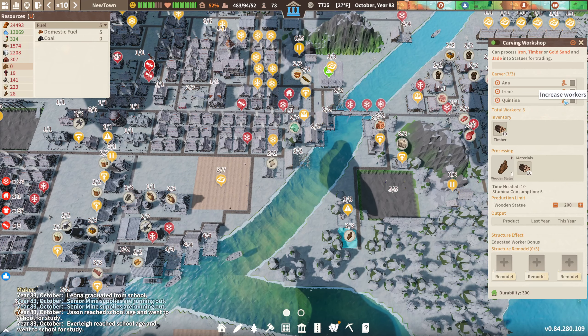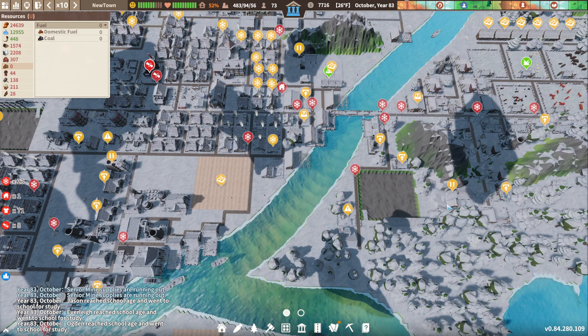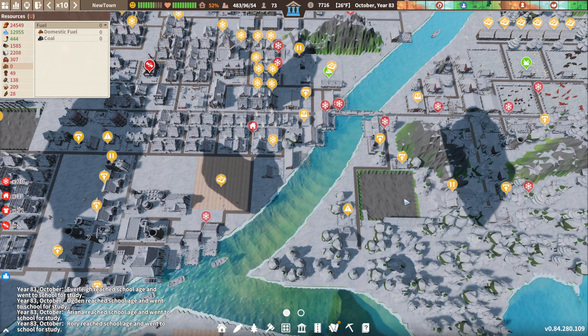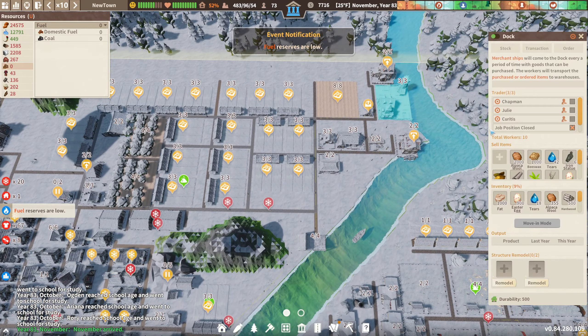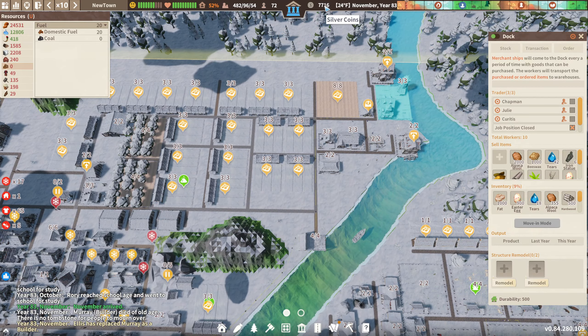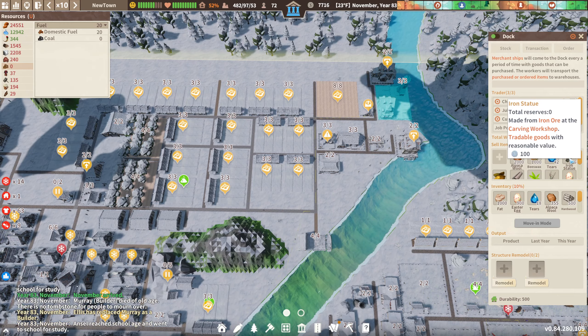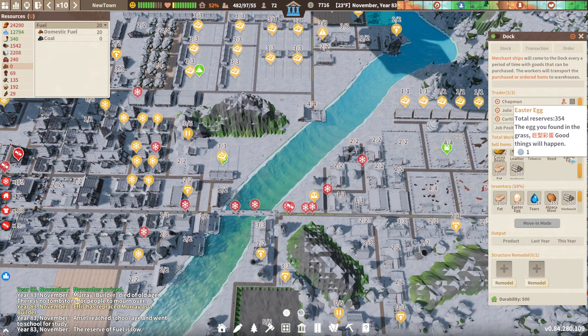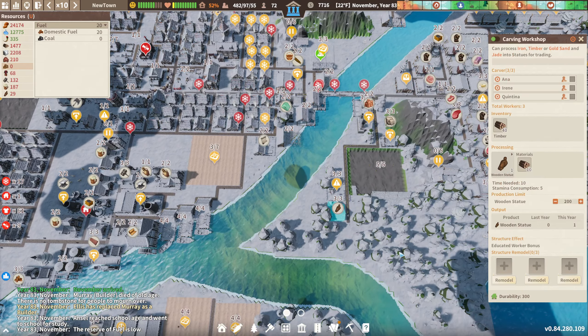I'm going to up the amount of workers working over here — try to make as many of these wooden statues as possible. The more we can sell, the better off. I'd probably prefer to have them in a trade caravan. Where do these iron statues come from? I want to make sure I'm not accidentally building them anywhere — I definitely only want wooden statues.